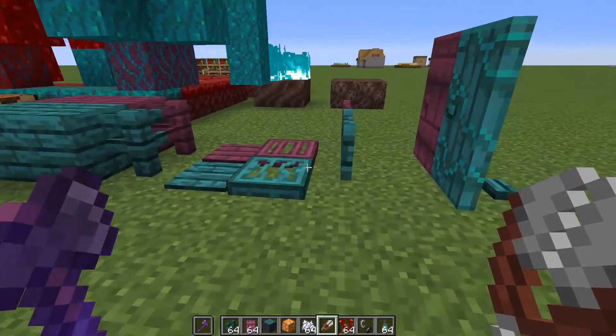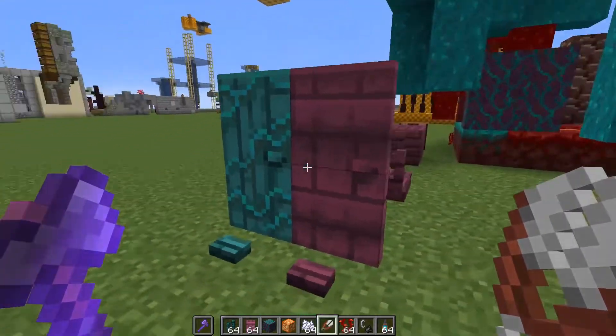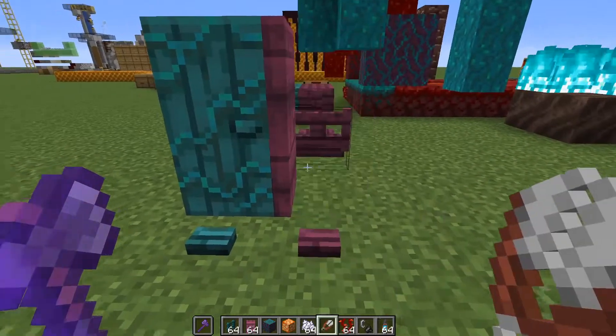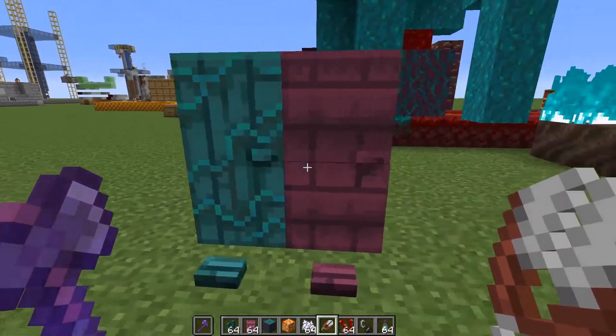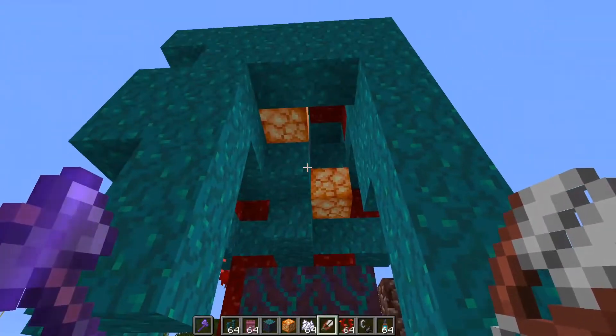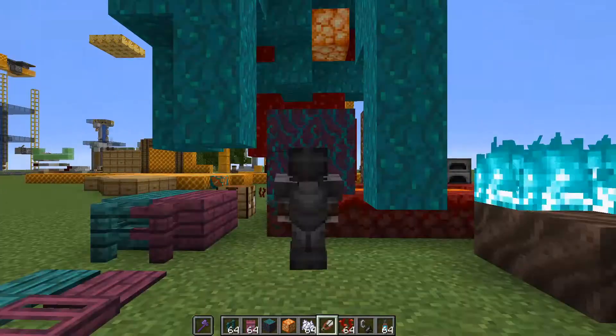I also want to show you the other new wood types — they have all their other redstone components too. The doors are particularly interesting: one almost looks like it has bricks in it, and the other has vines. So neat. Whole new biomes in the Nether, which I have to go explore in person.